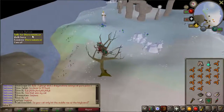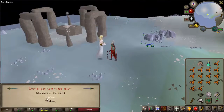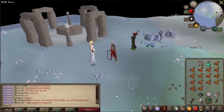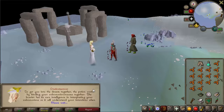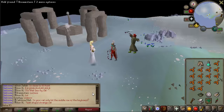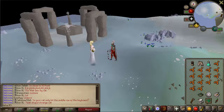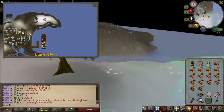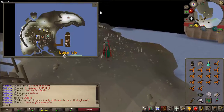Head south until you find the Oneiromancer — talk to her and talk about Cyrises. You will meet Cyrises there. After that you will receive a dream vial (empty). Head back to town and go into the building next to the bank where you see a water source dot on the map.